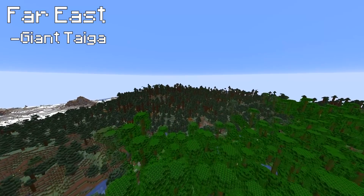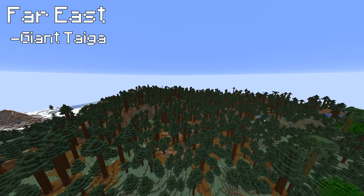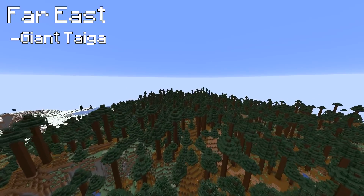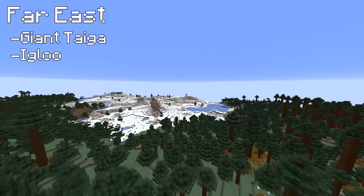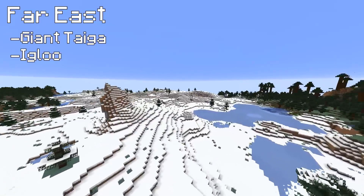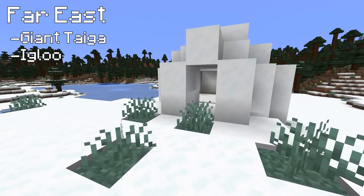Look at this - pods are plentiful. Bring a silk touch shovel or a silk touch axe - it works - or a silk touch pick, but loads of podzol there. You're going to have spruce for days. Is that an igloo? Igloos are fun - should we just see if we can get anything underneath the igloo? Occasionally underneath an igloo you can find stuff. Oh, maybe it's a boring one...